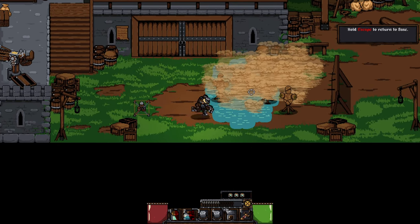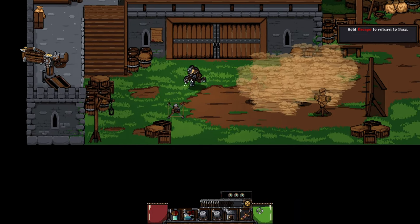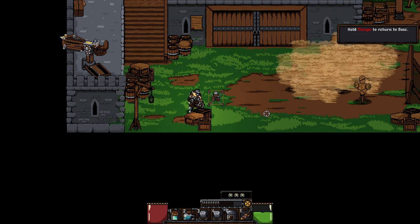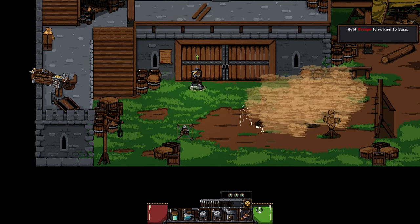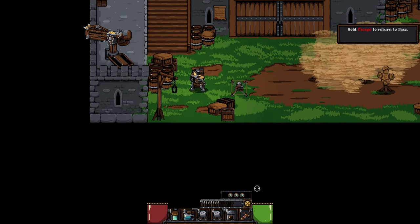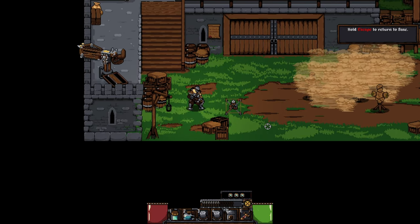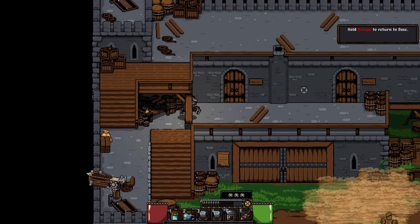The controls are crisp and on point — you always feel in control of your character. The stamina bar gives you enough room for a couple of moves without letting you do too much, but you can also further upgrade it.